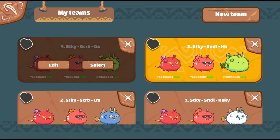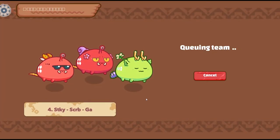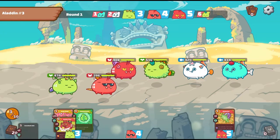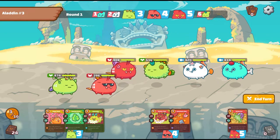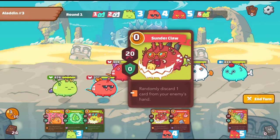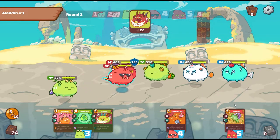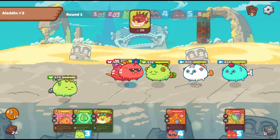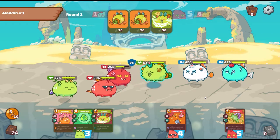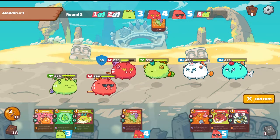Moving on to the fourth team — this is probably going to be one of my favorite teams: Gravel Land! To showcase it, best against terminators, but we're up against double aqua again which is also a good showcase. I want to skip this round, just play this card and see how things go. That's probably one Plant, one Pumpkin, double Carrot from the opponent — they thought we'd go all in on the first round, but that's not the case.